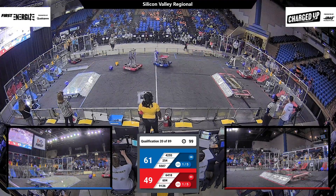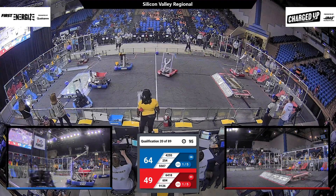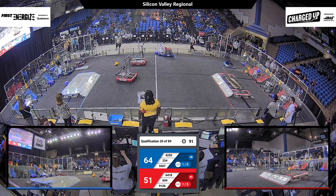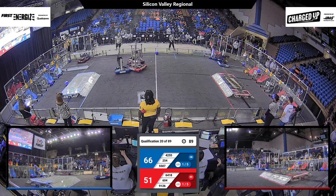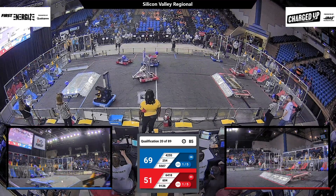604 has the cone ready to place on the high node — they missed the placement, it's going to fall down in the hybrid node. Team 254, lightning fast, moving across the field. They have the cone. And 604 is going to get bumped around as they head back to their community.